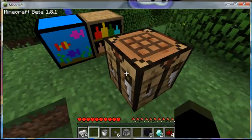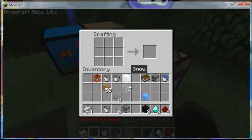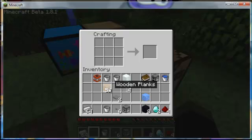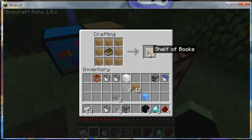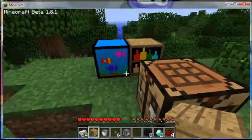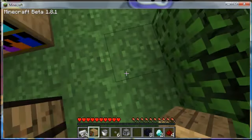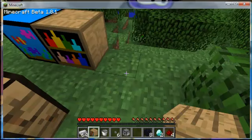The next item is the one-sided bookshelf, which is actually one of the most useful things in the mod. Normally bookshelves have two sides, but since I place them along walls, the other side is wasted. A regular bookshelf costs three books, which is 21 sugarcane, so it's nice to have this. You place wooden blocks around the outside like a chest and put a book in the middle to get a one-sided bookshelf.